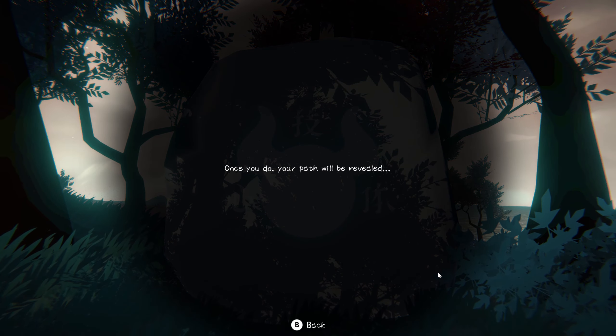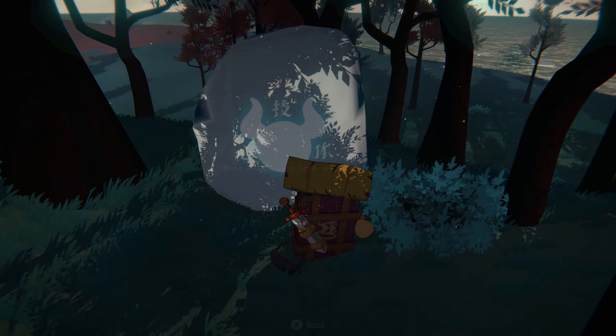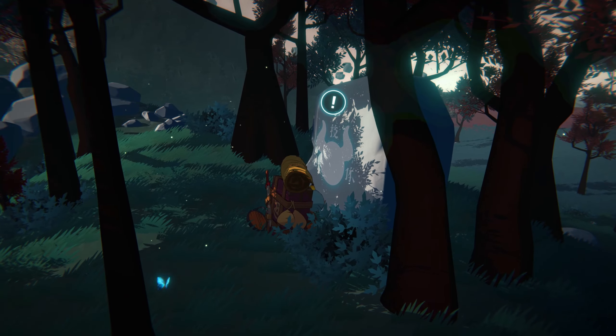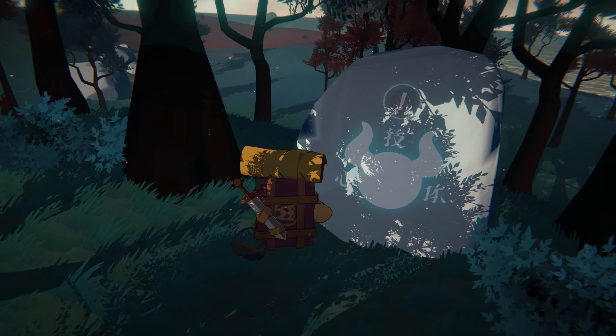When you start the game you're going to find this statue, and not just in this area — each new area has one. Once you interact with it, it's going to ask you to find three different statues. Once you find them, enemies will start spawning.